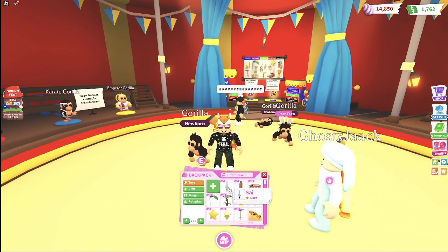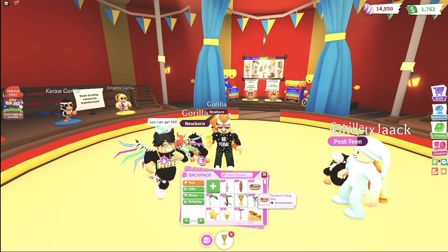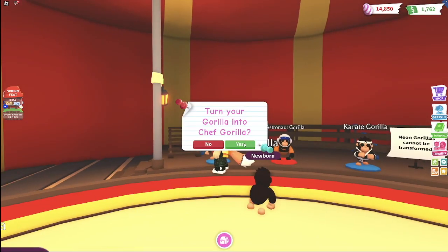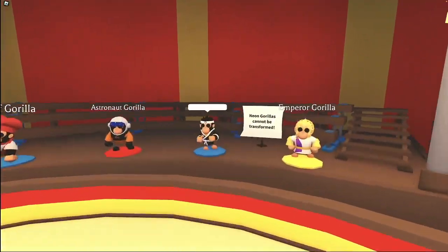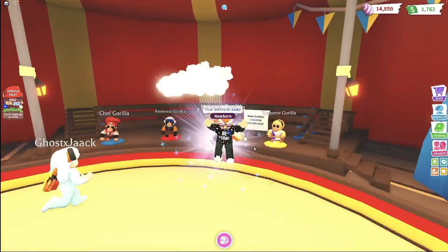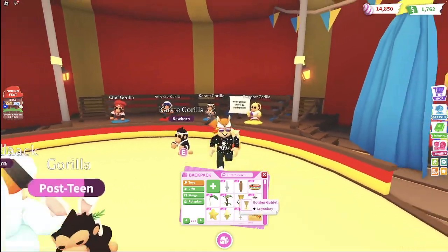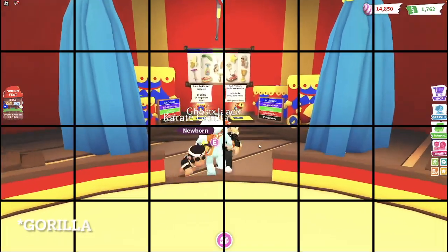We got seven psi, seven rolling pins, one golden goblet, and two stars. Let's go ahead and make our chef gorilla — that's all we need right now. And then we'll make a karate gorilla. For the astronaut gorilla we still need one more golden star. For the emperor gorilla we need two more golden gauntlets. And we still have yet to get the albino monkey.